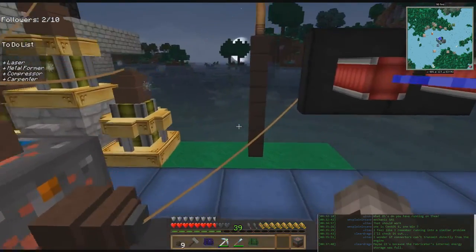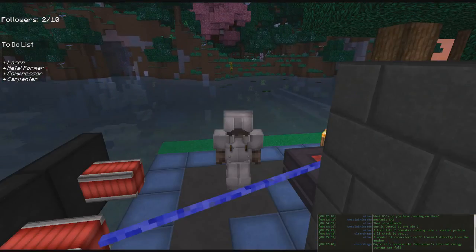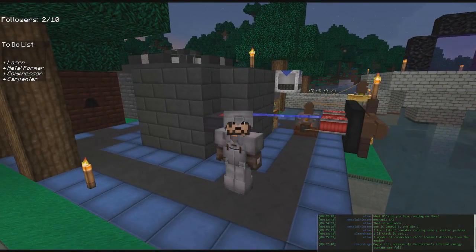We can now set up our assembly array: two lasers pointing at the assembly table, hooked up to power via cable from the capacitor. Set one laser's face to orange output, run cable to the table. With a pattern like a redstone chipset inserted, the laser kicks on and begins crafting. We've got lasers and power — we're off and running. Hope you enjoyed it! Hit that like button, subscribe to see more, leave a comment with feedback, and I'll see you next time.